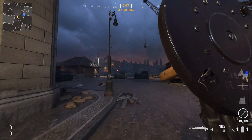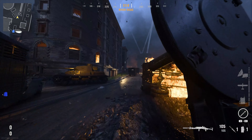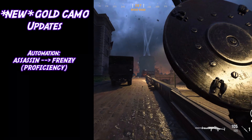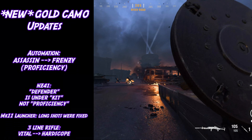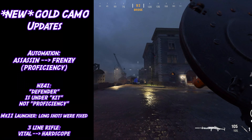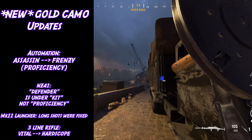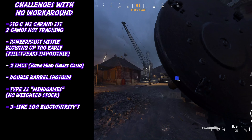Real quick before we start, I just want to give an update to the last video where we talked about glitched camo challenges. For the Automaton, instead of Assassin you want to use the weapon perk Frenzy. For the NZ-41, it says the Defender proficiency but there isn't one listed — if you look in Kit it's there and it'll track. The grenade launcher long shots should be working now too. Those are the only new fixes I know of since that video.